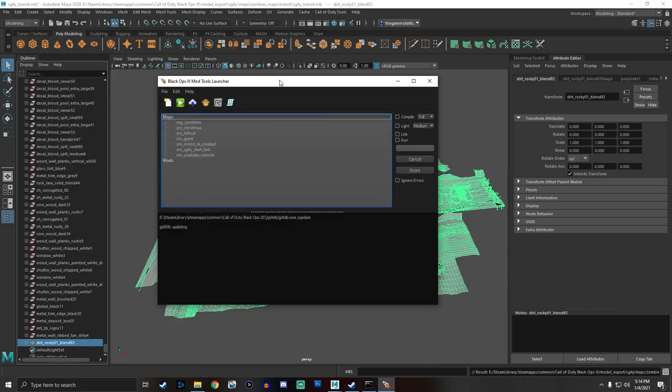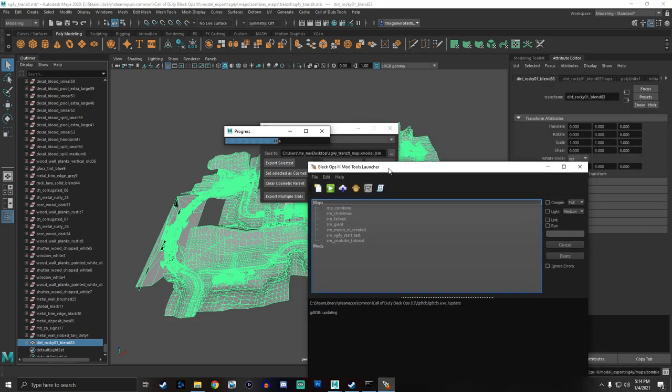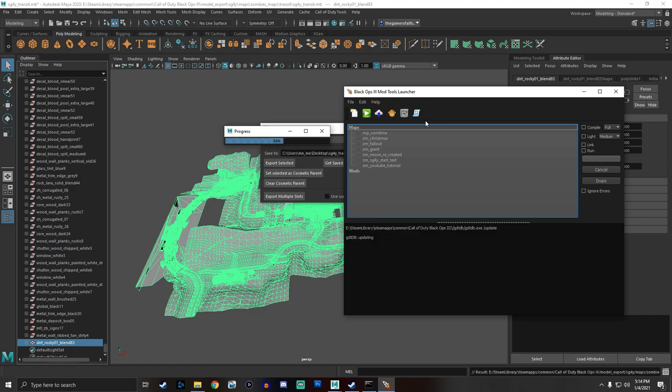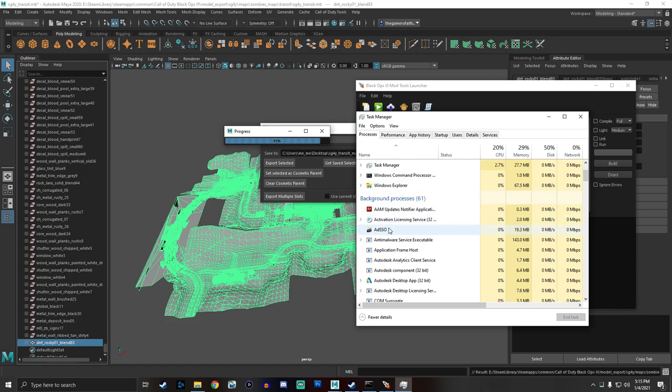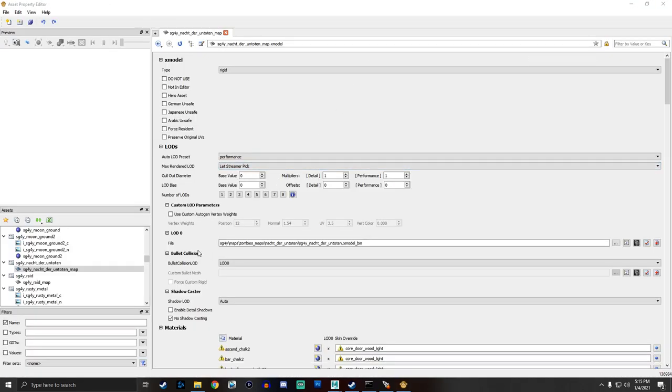While that's doing that, let me go ahead and open up Steam and launch Black Ops 3 mod tools. Let it update as well. We're going to launch APE. Sometimes APE is being a pain — click it a couple times. Usually after three or four times clicking it launches. You just have to be patient.